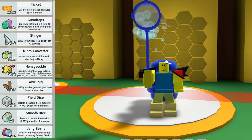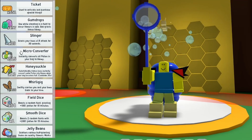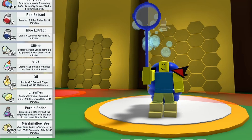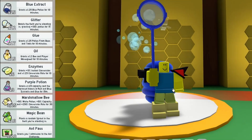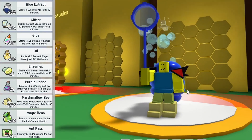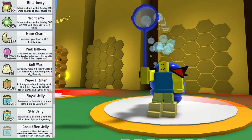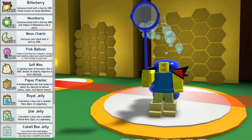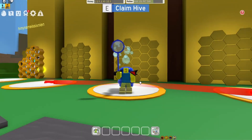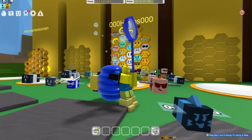551 tickets — guess who's gonna get themselves a new bee. 497 gumdrops, I got some stingers, I got some honeysuckles, I got heaps of dice, I got plenty of extracts, glitter, and I'm also starting to get glue now. I've got some purple potions from meteor showers, that was pretty cool, and a bunch of other cool stuff as well. I've even got star jelly! What you want to know is how I've done with microplay in one day.